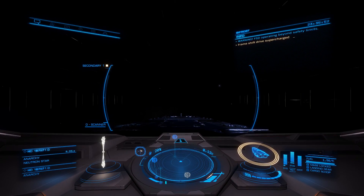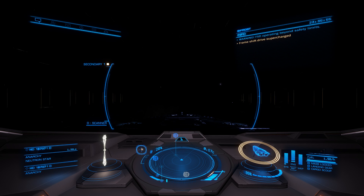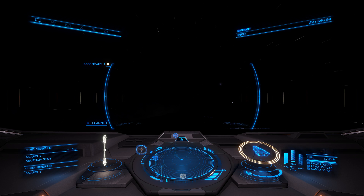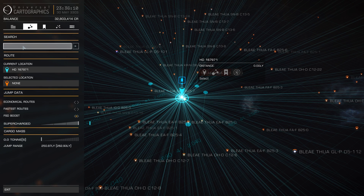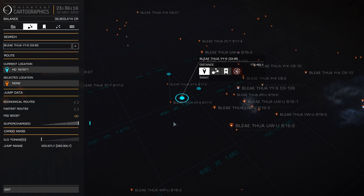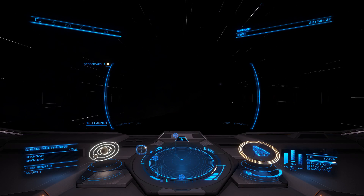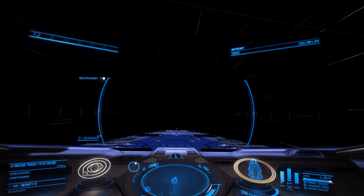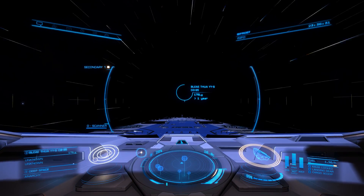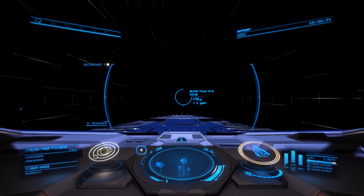Get your boost and get clear. Now I've had this setup prior, but I've used the website of the Neutron Route Mapper. There's a copy-paste function built in, so next thing you do, you go to the Galaxy Map. Control-V. And now, instead of hitting the Route button, you just hit the Select button. As you can see, 176 light-years away, going to use up a tiny amount of fuel. Initiate jump sequence.